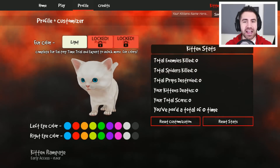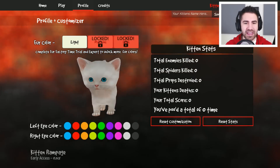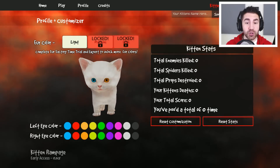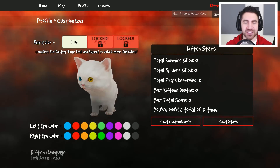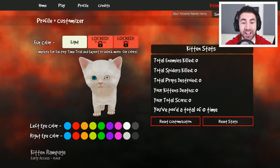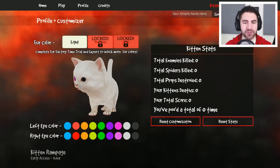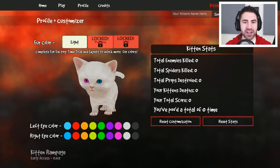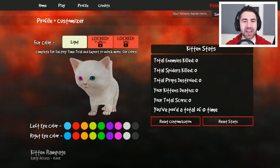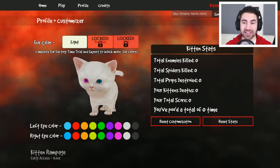It looks like there's a little create-a-character kind of thing. I think you can only adjust the eyes. You can do two eye colors — I've actually seen kittens with two eye colors before! Let's do something crazy. Let's do pink for one eye and blue for the other. Oh, that looks sick! That's our kitten. For the fur color, we can only do light — looks like medium and dark are locked, so we gotta unlock those.